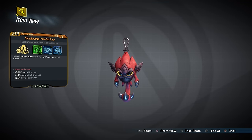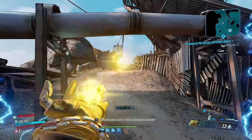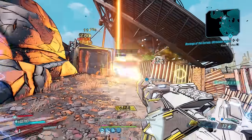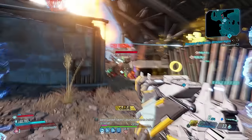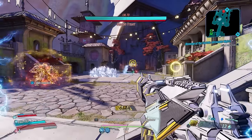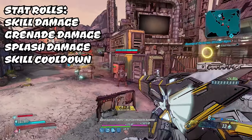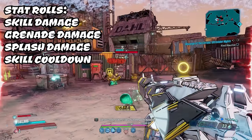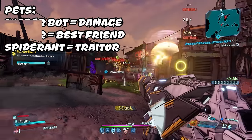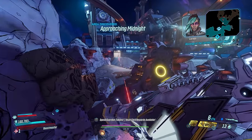The last class mod every FL4K player should have is the Red Fang, which you can get from Tyrant of Instinct in the Trial of the same name. The Red Fang is primarily a pet-focused class mod — while Gamma Burst is active, your pet will taunt all enemies, making it great for survivability. It's also great for increasing your pet's damage thanks to its ability to roll with Ferocity. For stat rolls I'd highly recommend action skill damage, splash damage, cooldown rate, and for pets it's hard to look past the Loader Bot.